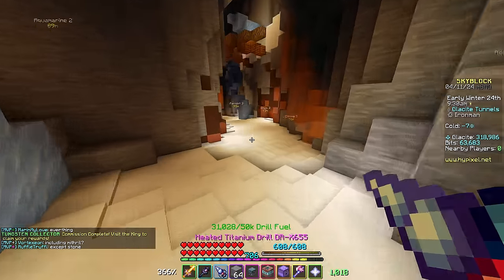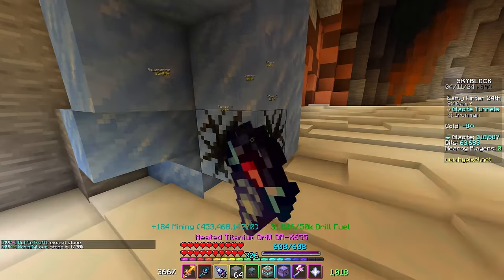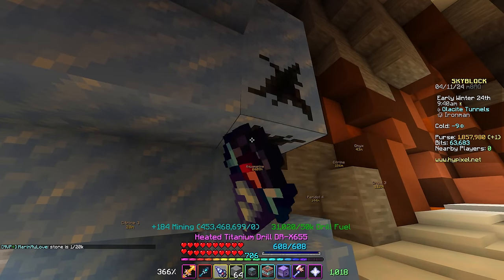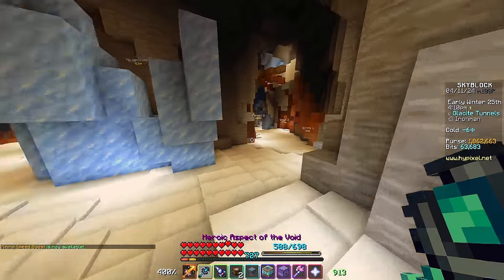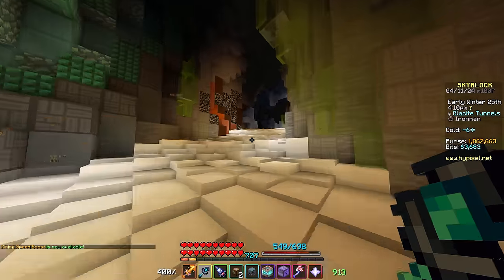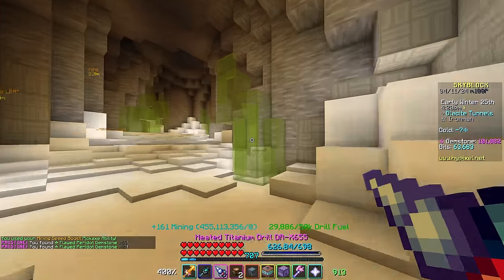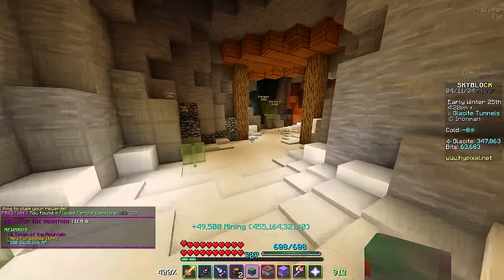Enjoy some shaders for the next few clips while I give my eyes a bit of a rest. We should be Heart of the Mountain 8 real soon, and I can't wait to try out some of those new Glacite perks. One more commission to go and then we'll be Heart of the Mountain 8. It's just a simple Peridot collection — we can dive in this tunnel, there are plenty of gem veins in here, so let's mine these up. There we go, and let's claim it!